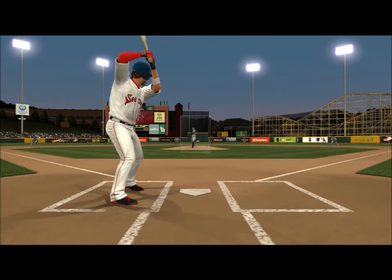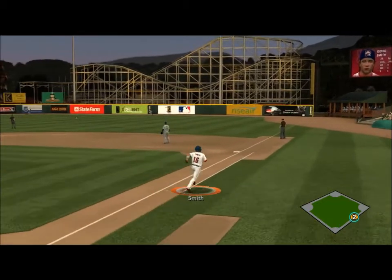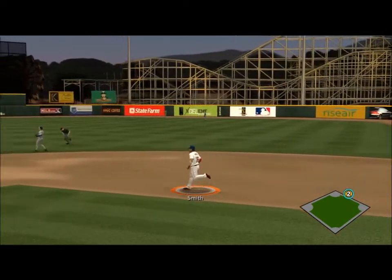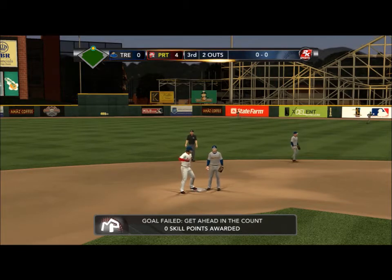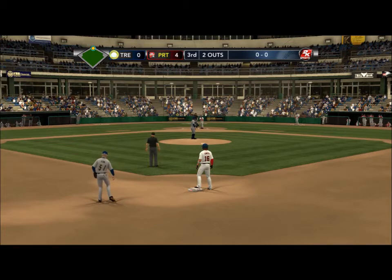Here's my second at-bat. I walked on four pitches the first time, and I'm going to hit a ball into the right-center gap and go for two. The center fielder's arm isn't great — it's Double-A, so they don't have the best accuracy or arm strength — so I get a double there. Apparently I get a goal failed, but I mean, come on, I got a double.